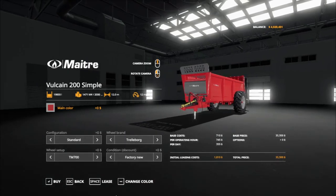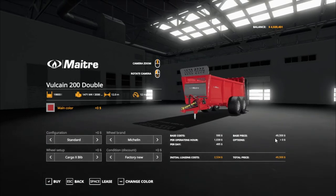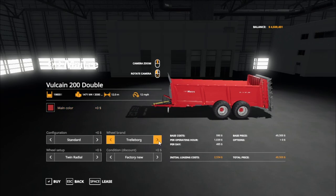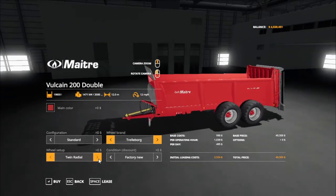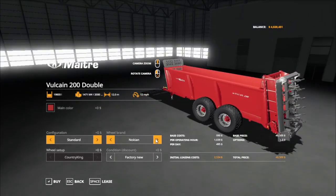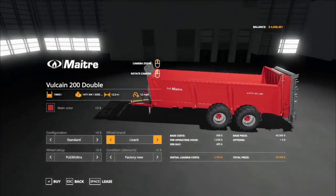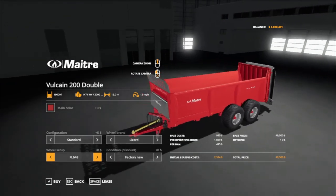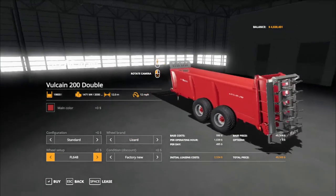The larger double axle is $35,500 and the double axle costs $29,500. Configuration includes standard, wood bodywork, and metal bodywork. Real brand options: Michelin, Trelleborg, Midas, Nokian, Lizard. Under Trelleborg we got the Radical, T404, T421. Under Midas the standard row crop tire; Nokian country king. Lizard has the FL Assist 30 Ultra and the FL 648.